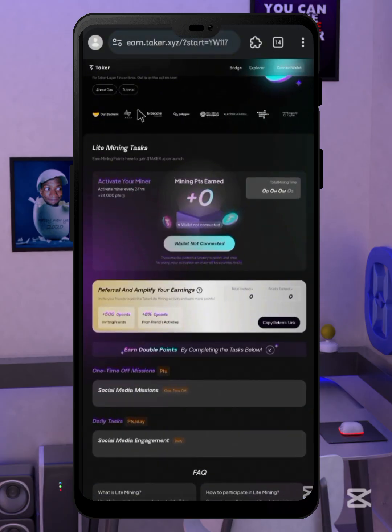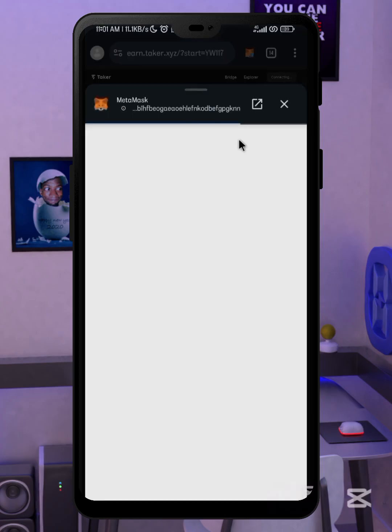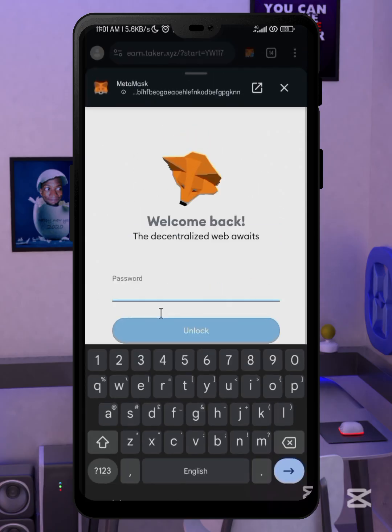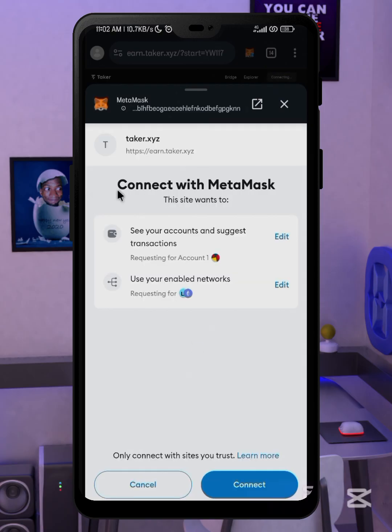Click on 'Connect Wallet' here. If you don't see the MetaMask option, make sure you update your MRS browser to the latest version. Click on MetaMask — remember you've already signed in — then wait for the contract to sign. Log into your MetaMask using the password you created earlier, click 'Unlock,' and then connect by clicking connect down there. This will add the Taker mainnet into your wallet's network.